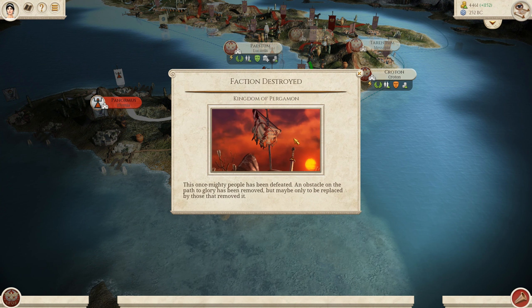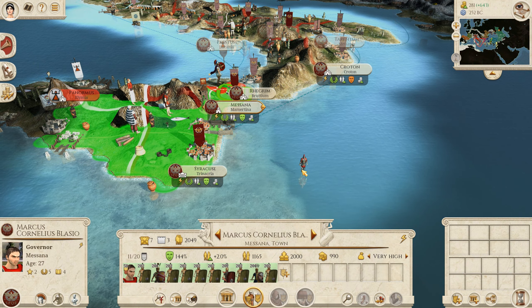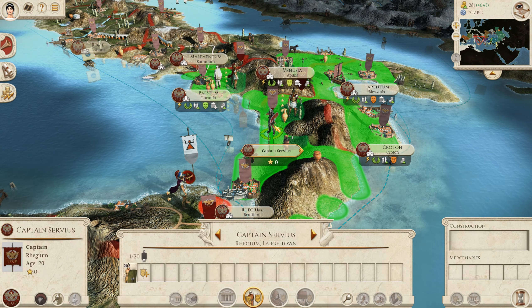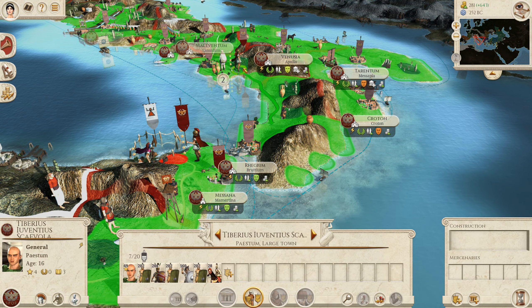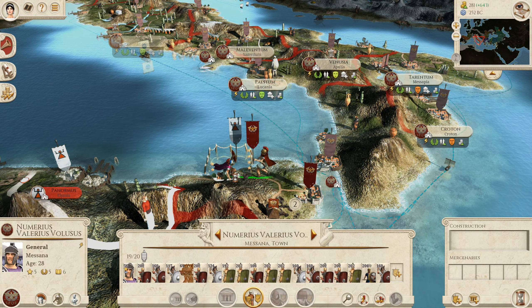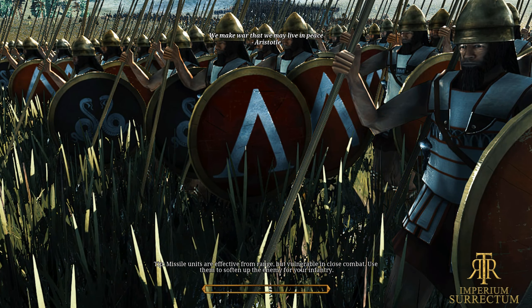Oh wow — Pergamon has been destroyed. I wasn't expecting that — they got smashed. Carthage has moved up an army now to Masana. We've got a full stack in Syracuse and a decent army in Masana. We do have Numerius Valerius coming on in — 14 units there. They mustn't know that we've got this other army coming up, so we're going to be able to use the land bridge. Let's fight this one. They've pulled back. Now we have nearly three full stacks in Sicily. Now that we've stabilized a bit, we actually have the economy to sustain these units. Let's get stuck into the Republic of Carthage — hopefully if we can destroy this army, we should be able to march on through and conquer the rest of Sicily.